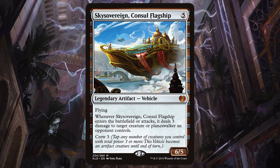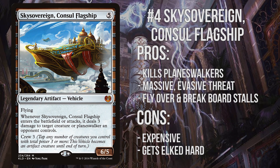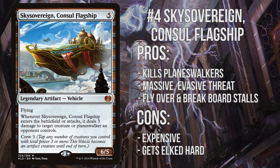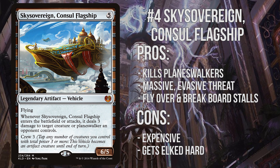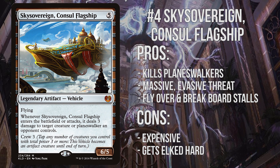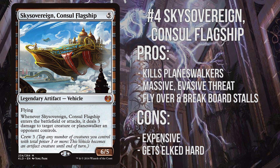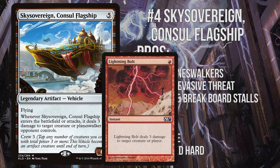Number 4: Sky Sovereign, Consul Flagship. This chunky threat is incredible — its enter-the-battlefield ability impacts the board immediately, it helps you recover from board wipes, and it's immune to sorcery-speed removal. It enables you to pivot into the role of aggressor much more effectively than any single creature could in most situations. Just a turn or two of attacking with this monstrosity is sure to end the game. The main drawbacks are that it gets Elked pretty hard by Oko, it still requires 3 power to crew it, and if it gets removed before you attack you've essentially spent 5 mana on a Lightning Bolt.